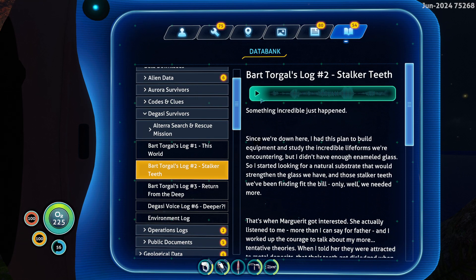That's the first one. Then the second one — where we learn about stalker teeth. [Log reads:] 'Something incredible just happened. Since we've been down here I had this plan to build equipment and study the life forms we were encountering, but I didn't have enough enameled glass. So I started looking for a natural substrate that would strengthen the glass we have, and those stalker teeth we'd been finding fit the bill.'